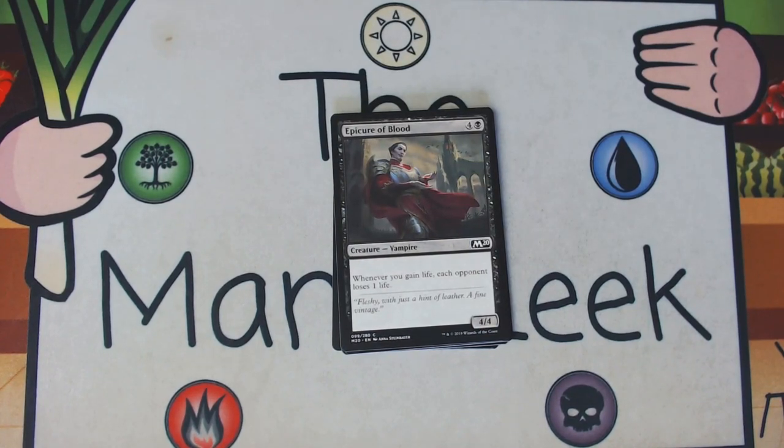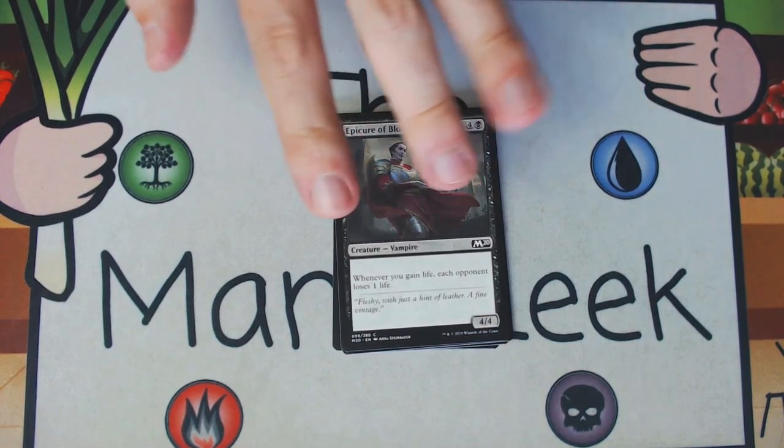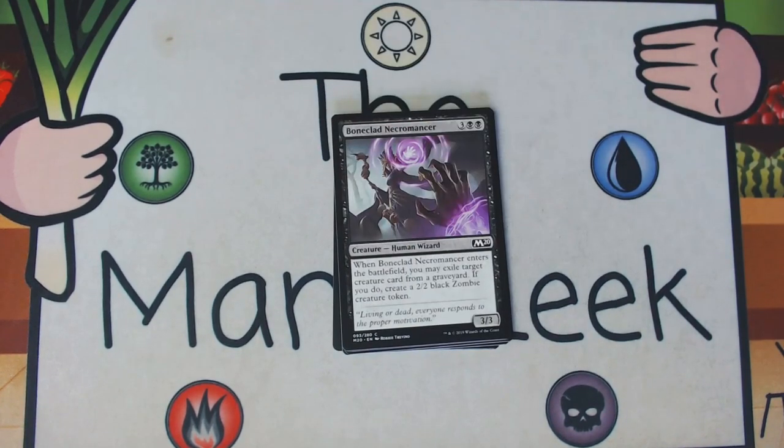Epicure of Blood is four and a black for a creature — vampire, a 4/4. Whenever you gain life, each opponent loses one life. Nope, not interested. The black uncommon life gain payoff card — Bloodthirsty Aerialist — is much better than this. I don't want to play this card even if I have a life gain theme.